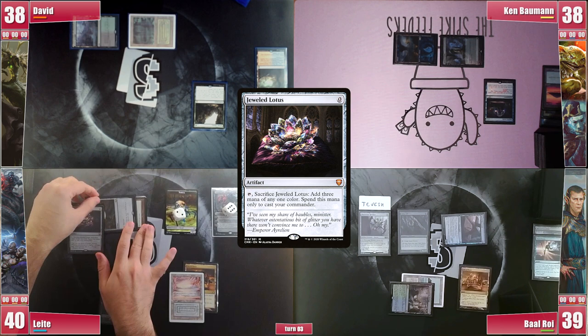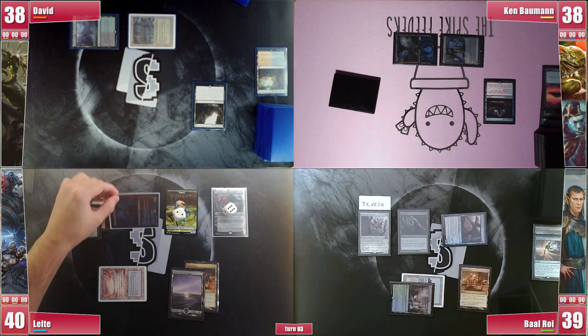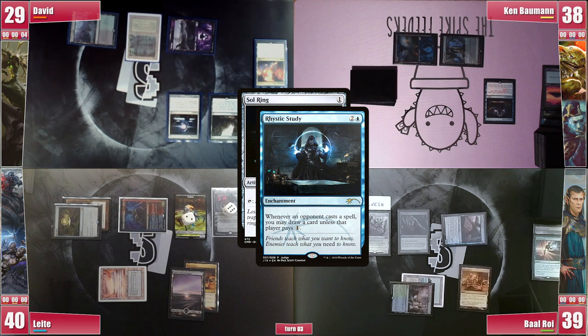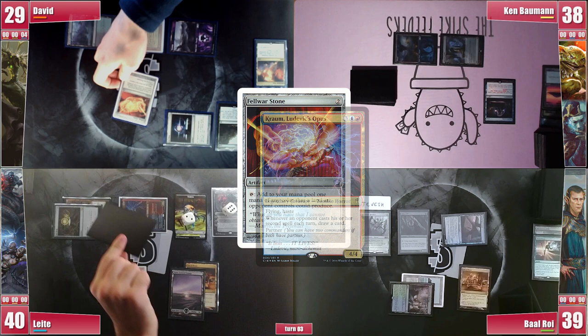David's Library triggers and he pays 4 to keep 1 extra card. He plays a Prismatic Vista and cracks it to get a Swamp. He then casts a Sol Ring, preemptively paying for the Rhystic, and follows it with a Felwar Stone, also paying for Rhystic. Chrome Mox triggers as well and Leite draws. He still casts a Carpet of Flowers, triggering Rhystic and unable to pay. He then passes with at least 7 mana available for his next turn, ready to go off.